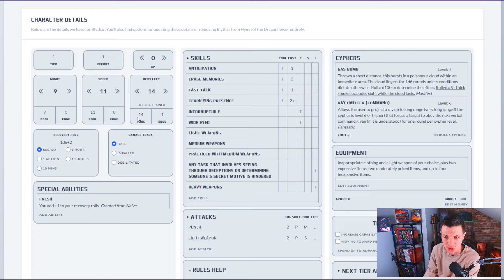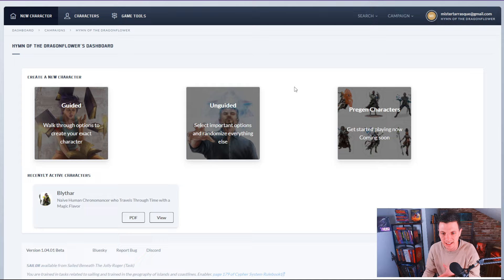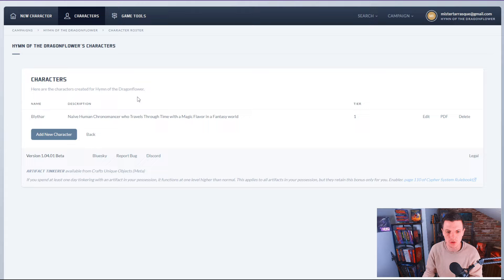It just gives you a ready-to-go character with all the stuff automatically put on your character sheet, just by choosing the specific abilities tied to your type. In the unguided way you select your type and it gives you the abilities; here you select your type, flavor, and all that stuff, and choose from whatever is available. You can go up to Characters and now I have Blithar — a naive human chronomancer who travels through time with a magic flavor in a fantasy world.